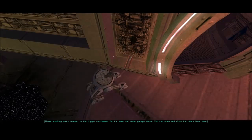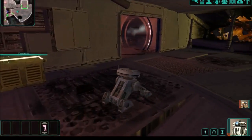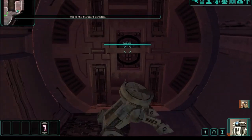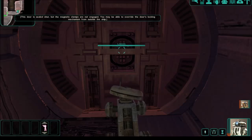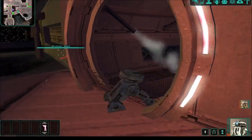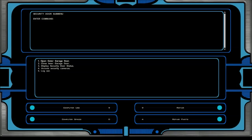Hello, garage. These sparking wires connect to the trigger mechanism. This blast door is not going to be able to use that. Override the doors from outside the ship. This is the garage — access security doors, close the inner garage door, open the outer garage door, log out.